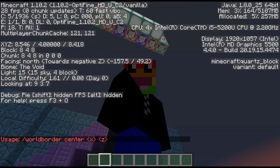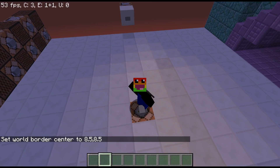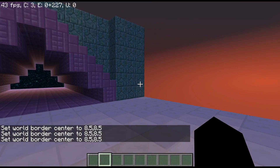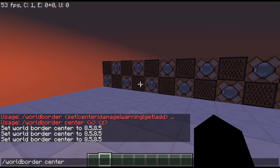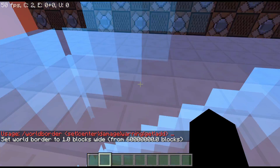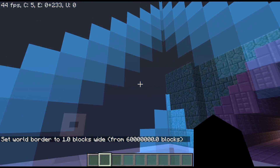For world border center, instead of typing exact X and Z coordinates I can just press tilde tilde - the squiggly key, also called grave - and my world border center is set to 8.5, 8.5, which is where I'm standing. We don't see anything yet because we never set the world border size - currently it's many many blocks out. So let's set it to 1, and now I am trapped in a one-block world border.